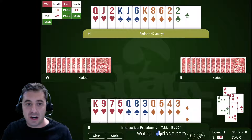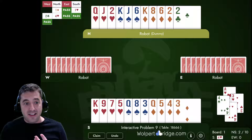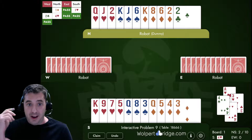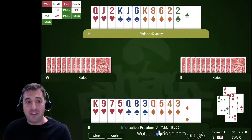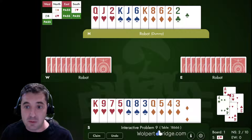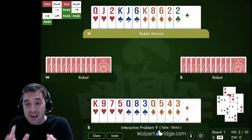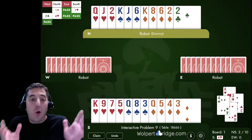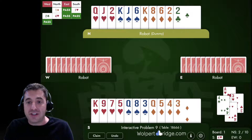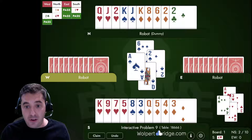Jumping back to the trick where we cashed the ace of hearts and found the bad trump break — at this point we have to recognize we need to knock out the aces, and in fact set up our long diamond suit, all before we finish drawing trumps. So as soon as I saw this bad break, the first thing I did was knock out the ace of spades. West, who overcalled clubs, doesn't have five spades, so we'll have no problem cashing our spade tricks.